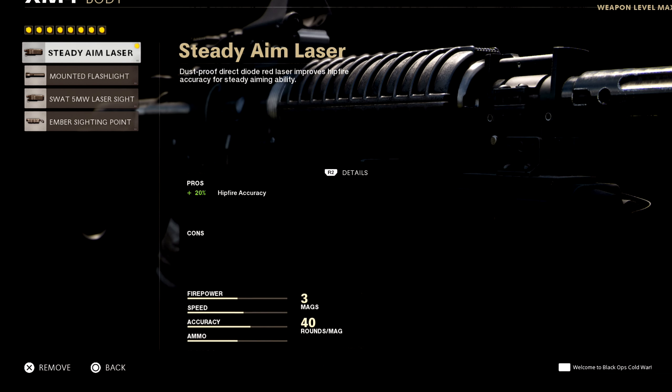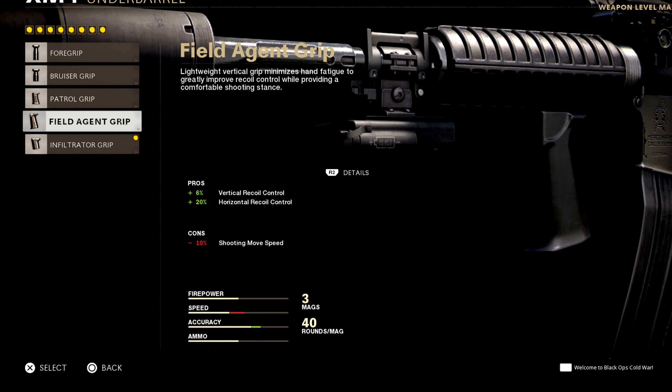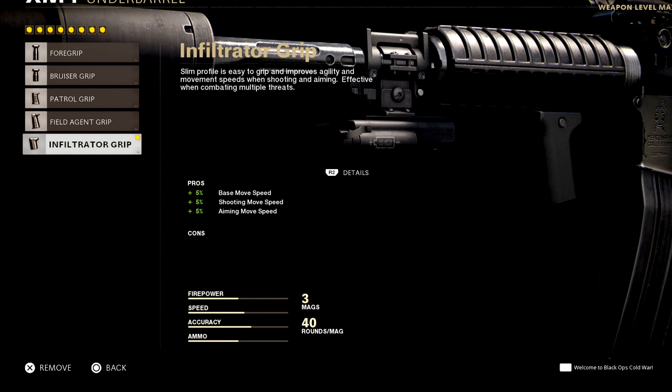For the laser, there are so many different cons with the options, so I just use the standard 20% hit fire accuracy with no cons. For the grip, this is the best one for me. I did use another one at one point, but the problem is the speed dropped by so much. So I feel like just don't mess about with it too much — just use this one.